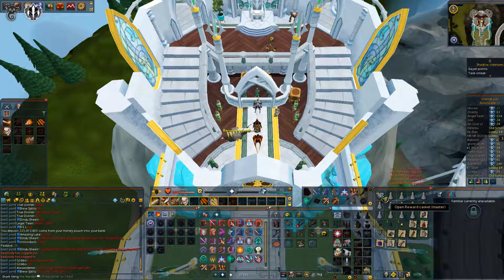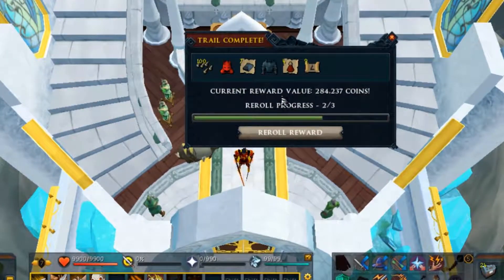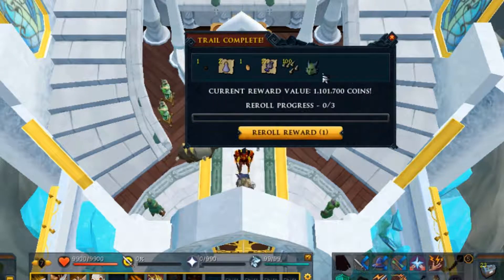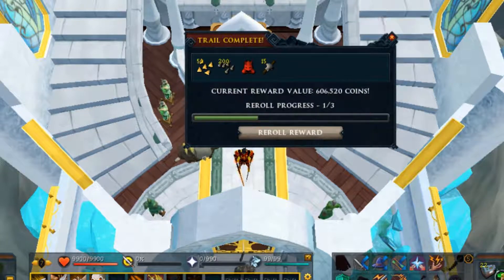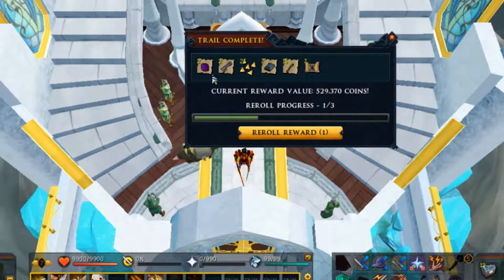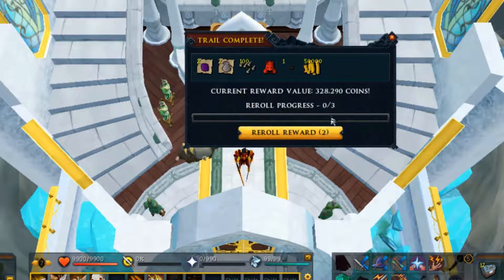We've got the luck of the dwarves on. Let's see what we get from our 25 master clue scrolls. Number one is 284k - not the best. We've got one mil for the onyx dragon mask, 366k - I think I'll re-roll that one and we've rolled into 600k. Then 303k, 1.2 mil for a heavy chest, 529k - probably going to keep that one - and 434k. These aren't going too well; we've got two re-rolls though.